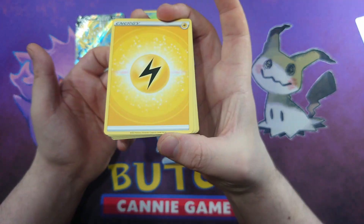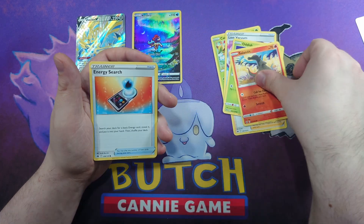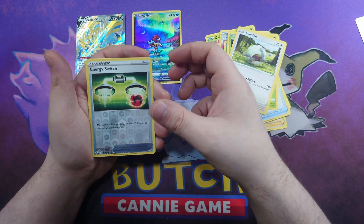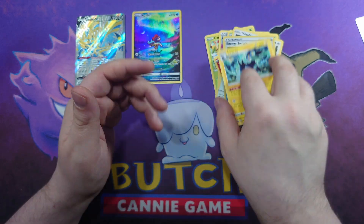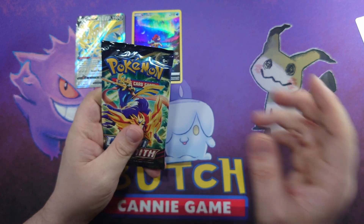Pack four: Friends in Hisui, Carnivine, Lost Vacuum, Oddish, Salazzle, Energy Switch, Grubbin, Wooloo, another Energy Switch - thank you Pokémon - and a Luxray non-holo. The duds are strong in this box tonight.